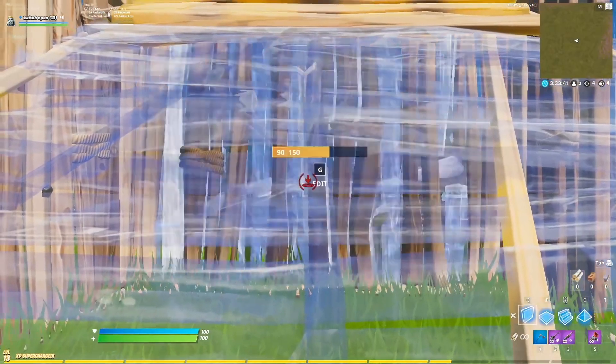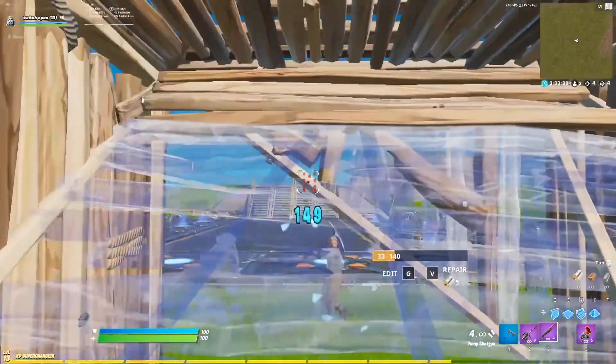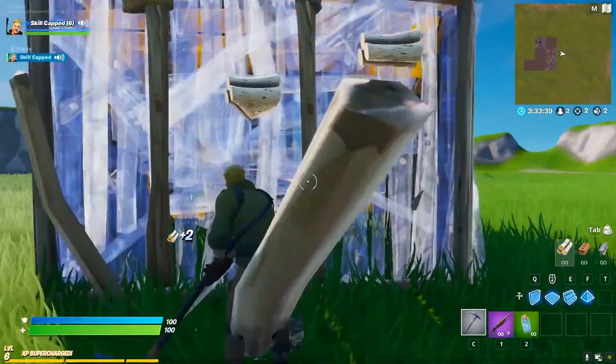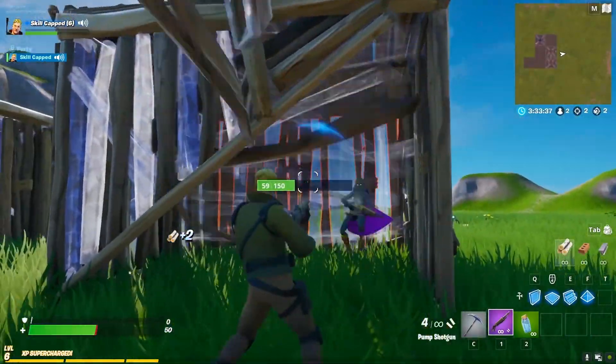Again, in creative, so that it's a bit easier to see what's happening — Npen edits, shoots, then walks up, allowing the ramp to block the shot. And here's what that looks like from the other side. Pretty tilting to get shot through a ramp that then blocks your own shot.